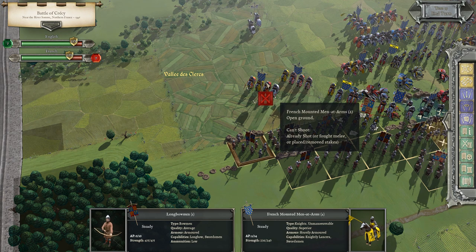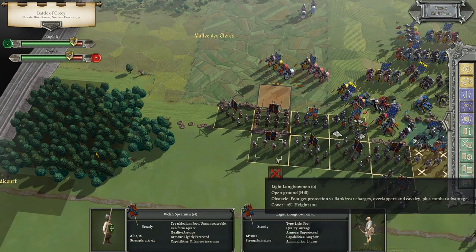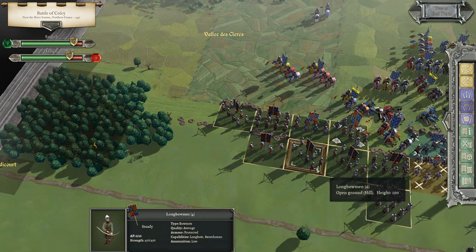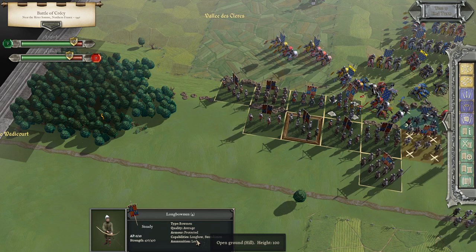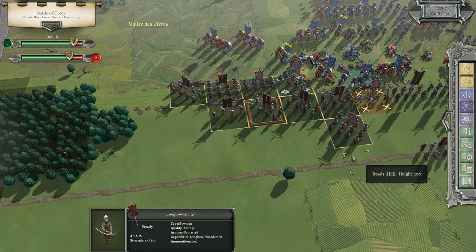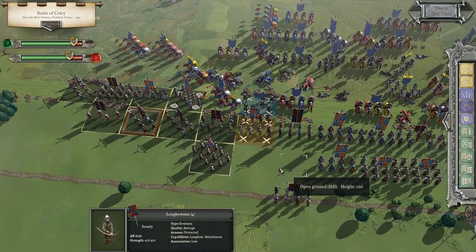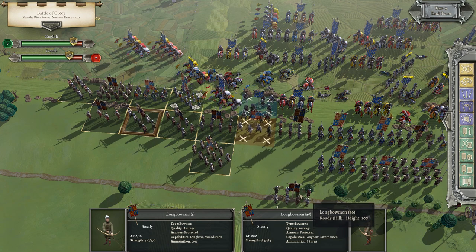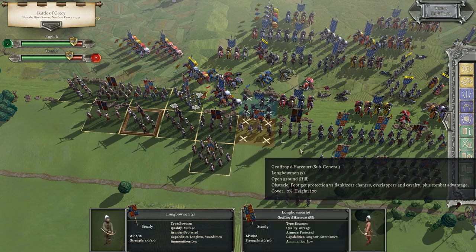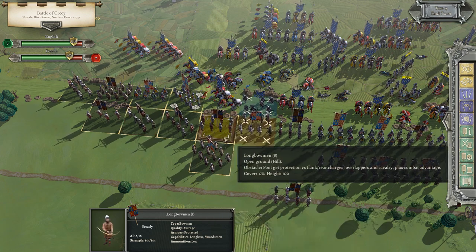We've got longbow in here — already fired. We've got Welsh spearmen sitting on the 50 height. We've got light longbowmen here — already fired, still two turns of ammo left. A lot of our bow is low on ammunition. You get five turns of ammunition, then after that you go to half strength. We do have some men-at-arms over here. If everything were equal and the French weren't already up here, I'd move these men-at-arms down, move the bow over here, and arrange the spearmen and bow in a better formation — but as is, it doesn't look like we'll be able to do that.